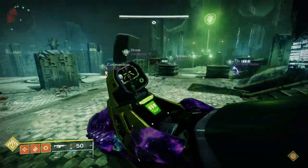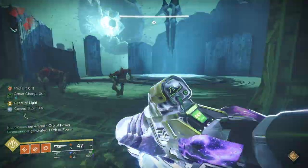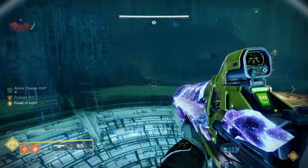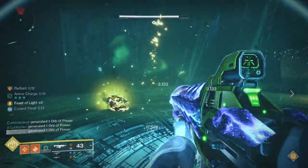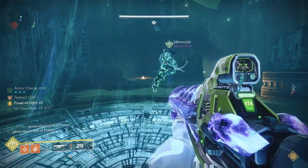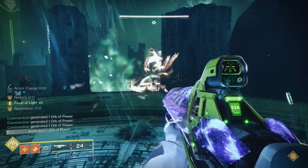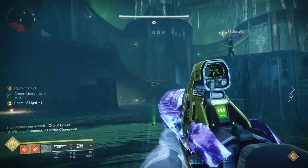For this build, I went into the Solar subclass for two main reasons: damage buffs and healing. With the Solar subclass, we can make ourselves Radiant, giving us an on-demand 25% weapon damage buff, and then we pair that with massive orb creation to get an additional 22% stacking weapon damage. Meaning our weapons can easily be outputting 53% more damage on a regular basis, while Ark can only do a maximum of 22%. Solar also offers many ways to give yourself cure and restoration for both on-demand and continuous healing, plus our weapons will extend that restoration and our Radiant.